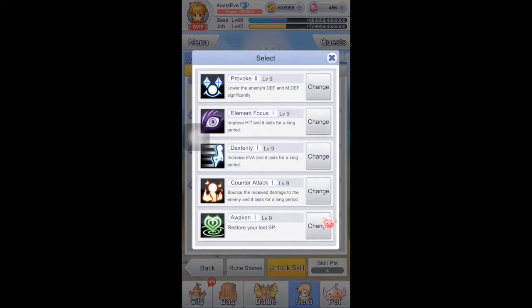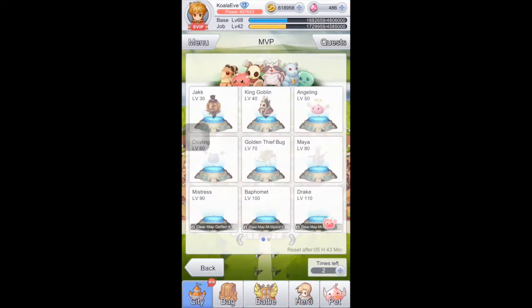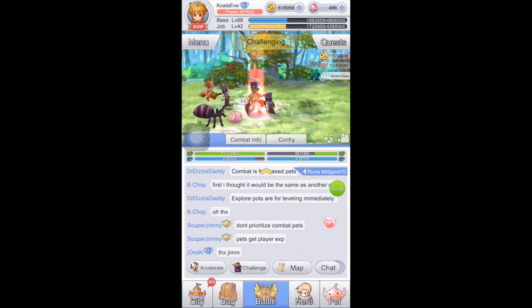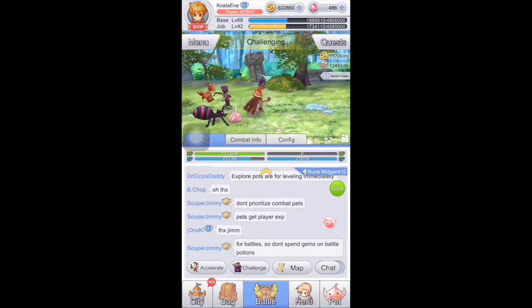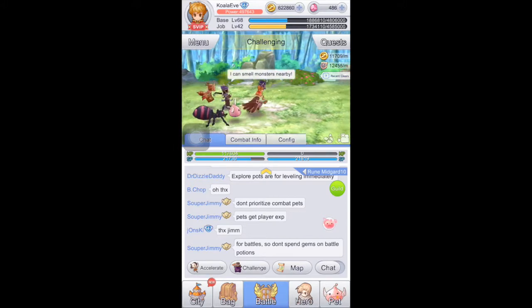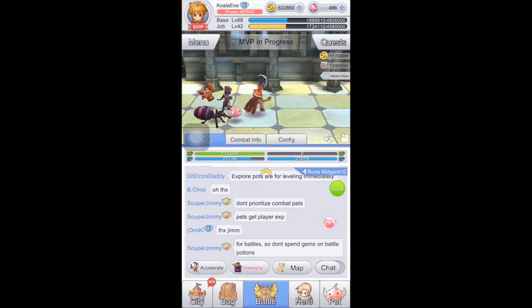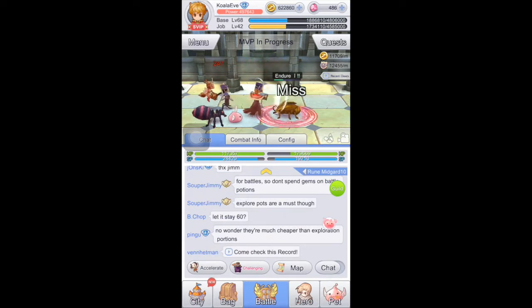First let's look at the skills required for the Golden Thief Bug. For all difficulty levels you can use the same skill set. The skills you require are double hit, followed by full throttle (the skill you learn from Rebirth 1), then cure, and then berserk. The sequence is important because you want to use full throttle and cure when the Golden Thief Bug casts increased dexterity, which causes you to miss a lot. You take that opportunity to cure, and once the effect is gone you use the opposite and then do your double hit.